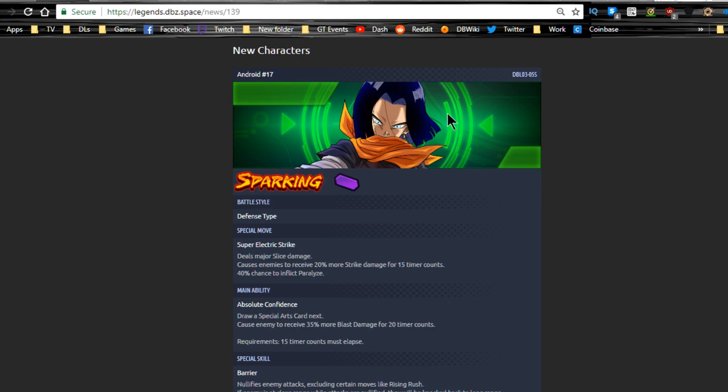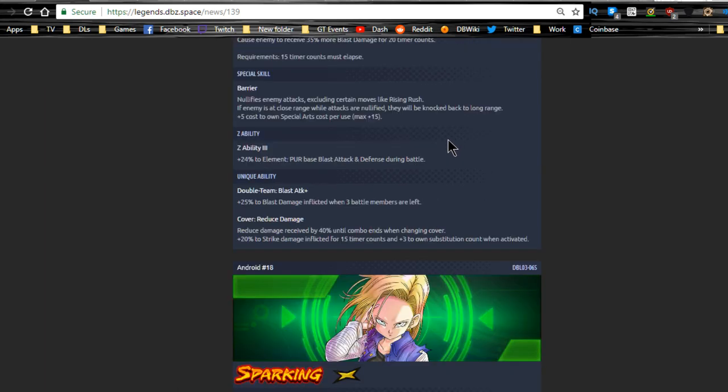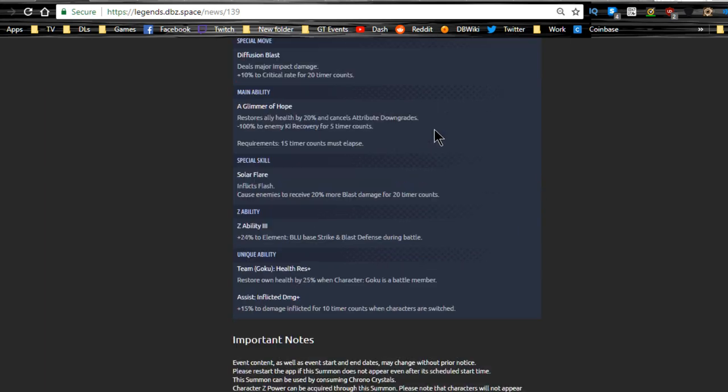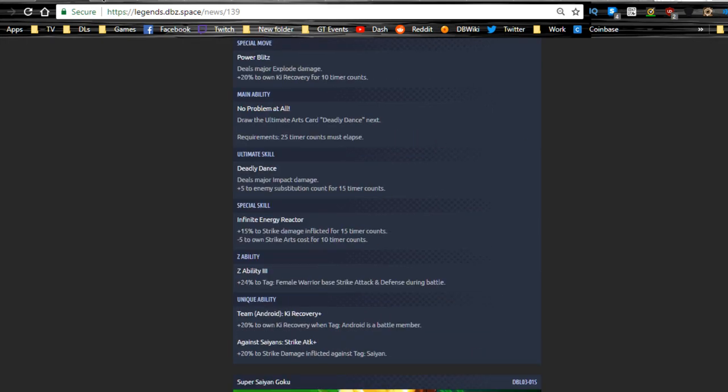I know we have a whole bunch of purple units that just came out — I kind of wish they gave us a little more variety. I would like another strong technique unit, but maybe in the next banner. I think Cell will probably end up being a tech unit, but that's just speculation on my part. All of this is currently available.